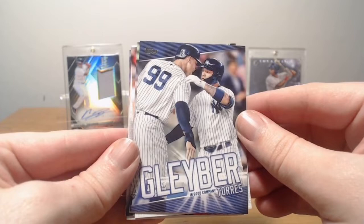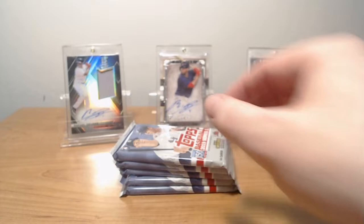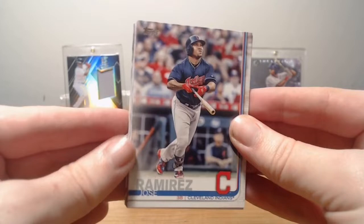There's one of those Gleyber inserts. Kirby Yates. Chris Davis. Chris Taylor. Randall Grichuk. And Ian Kennedy. I think if you're not a Red Sox fan, you probably don't care too much about that. But that's kind of like the best part of the hobby — you're going to like cards that others won't and vice versa. But it's always fun to get a card that you kind of like.